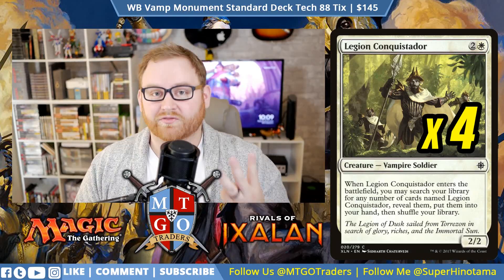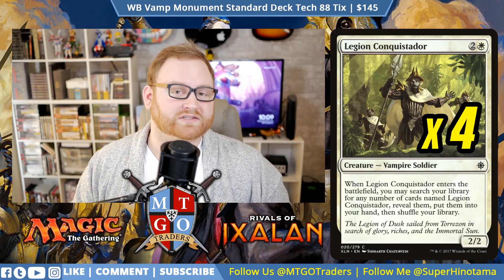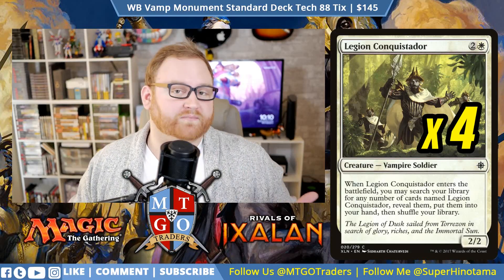Next up is Legion Conquistador — a 3-mana 2/2 Vampire Soldier that can be cheaper thanks to Oketra's Monument. When it enters the battlefield, you may search your library for any number of cards named Legion Conquistador, reveal them, put them into your hand, then shuffle. This thins the deck by 3, helps press your board advantage, and helps recover from a board wipe. With Lords, it's a 3/3 for 3 that tutors three other 3/3s — that's awesome.